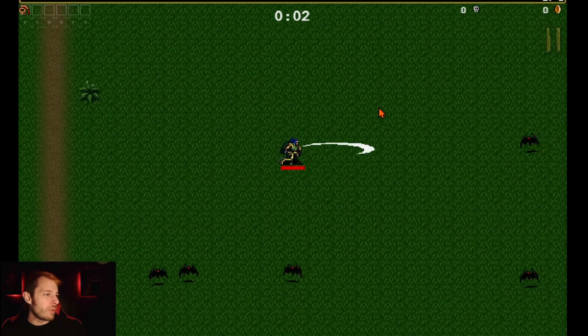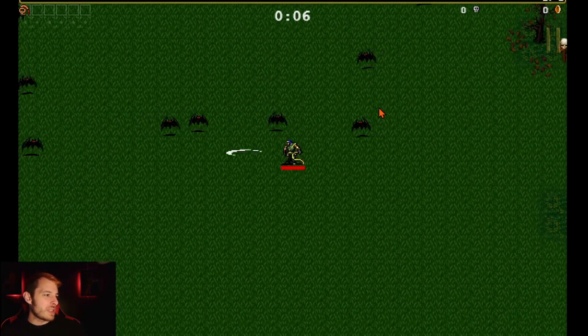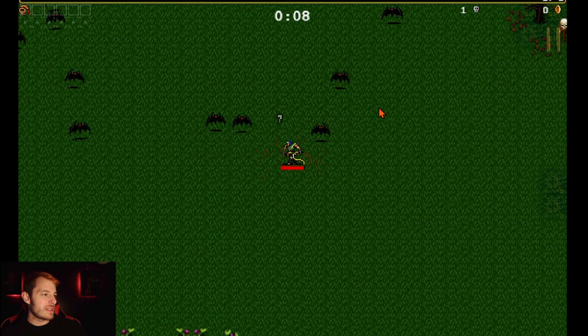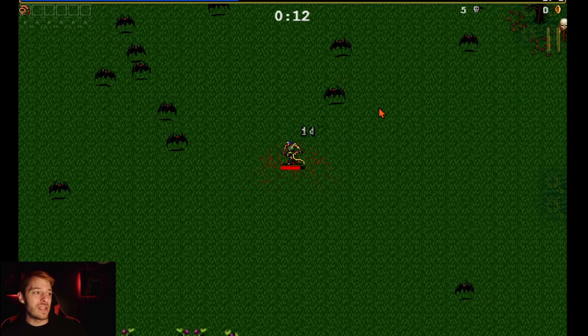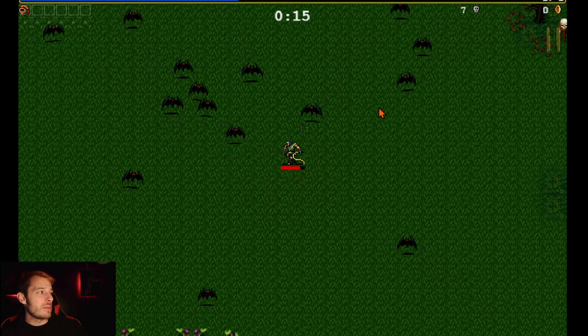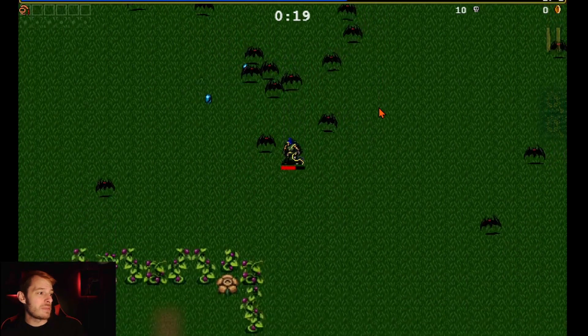We are on the forest level. I started out with the whip weapon — that's what this character gets. We gotta kill these bats. As you level up, you gain items and weapons, and some of those items and weapons go together.